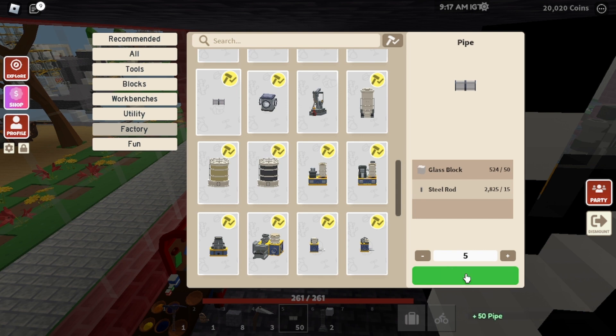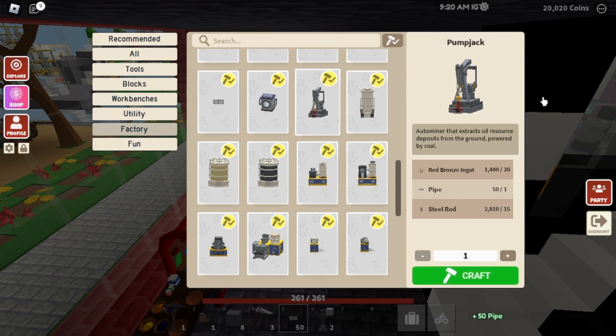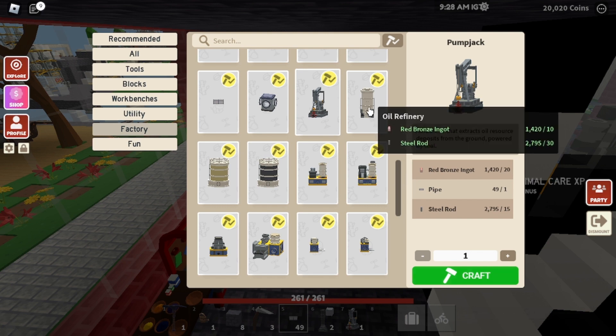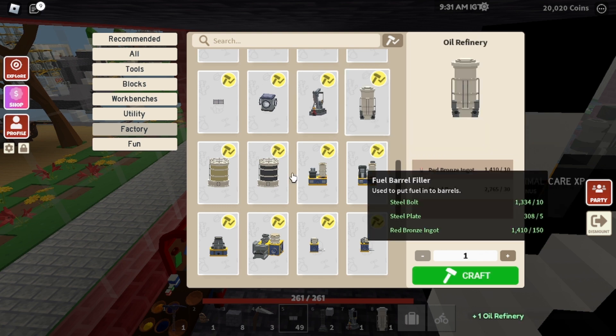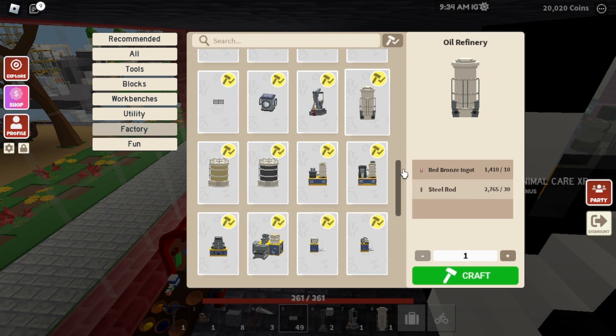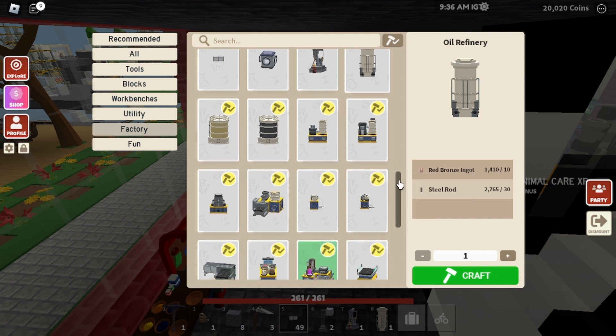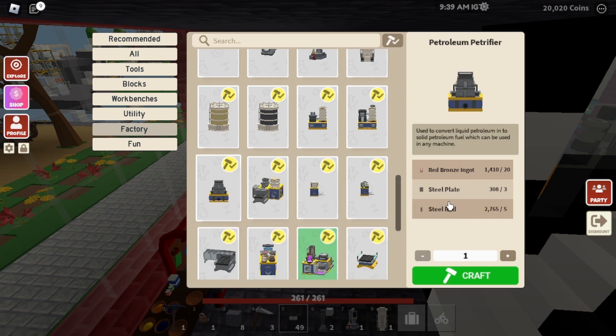The first two machines needed are the pump jack and oil refinery. The first thing that will be connected will be a petroleum petrifier.